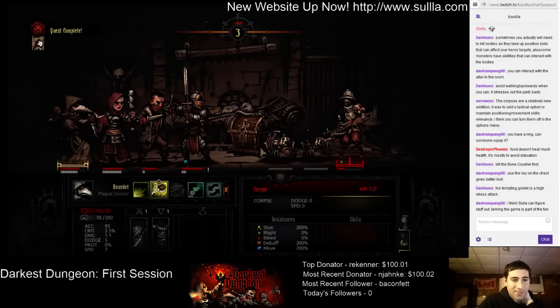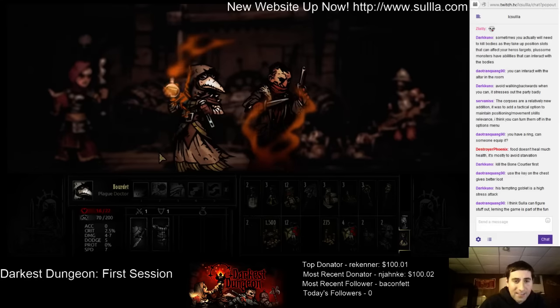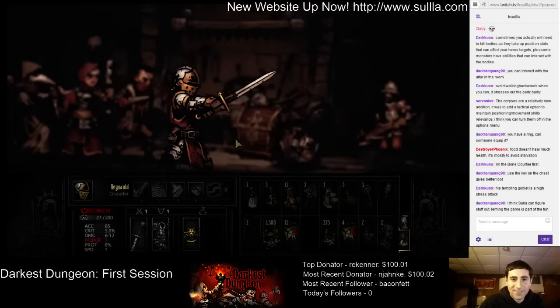This is a nice, well-rounded party. We could toss the plague grenade again, but it doesn't really do that much damage - the blight effect is the big thing. These both just apply blight, they don't really do that much damage. Probably better to buff this guy. We can then shoot him. I can't hit that guy, so let's kill the corpse so I can get to him next round.